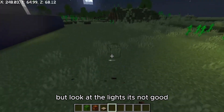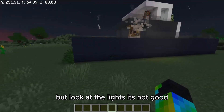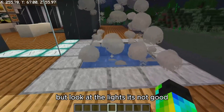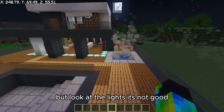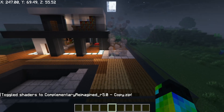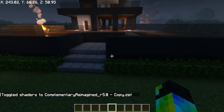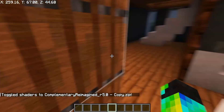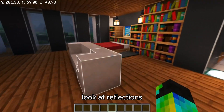But look at the lights, they're not good. Lights and water are still the same, let's apply a shader. Wow, the lights are now realistic — look at the reflections!